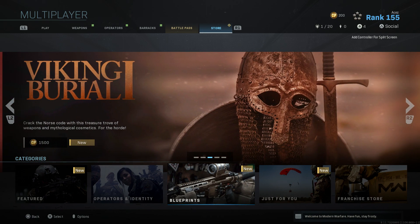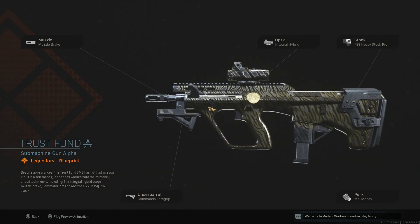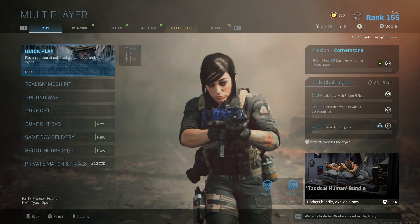The rest of the blueprints section is just Red Side once again — Viking Burial, Scarlet Snake, and Midas Touch. Midas Touch is really nice, like a gold tiger — it looks super sick. That's going to do it for the shop today.